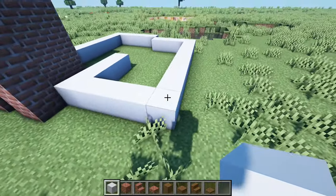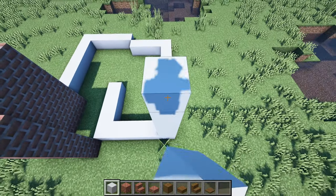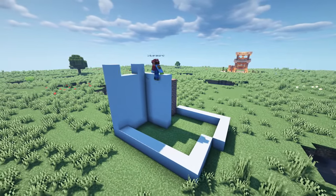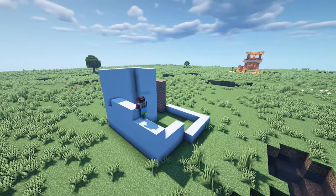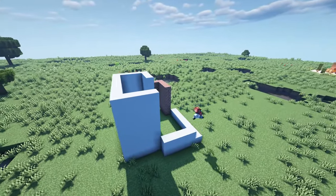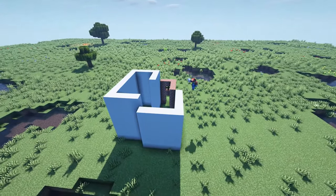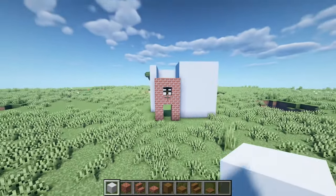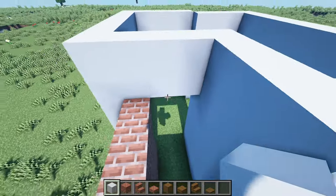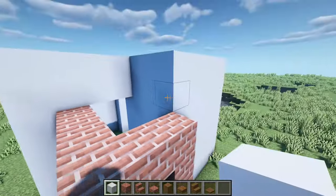Now we want to build the white concrete walls up until we have seven blocks tall. Upon filling up all these walls, we also want to fill up this connecting block so that we have that bit of wall connecting up, because we are going to have the roof.